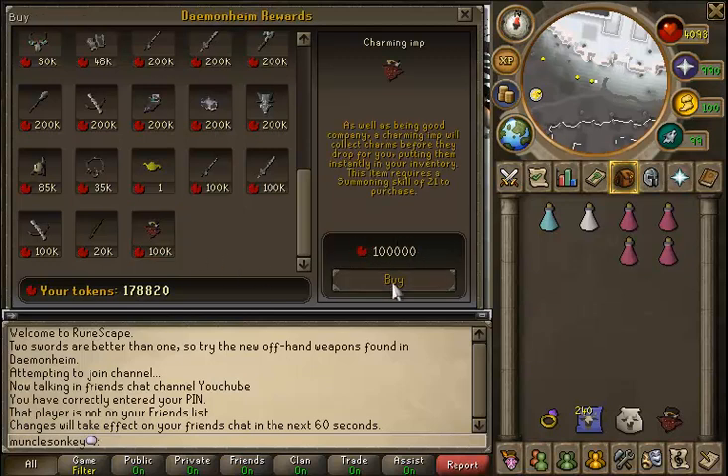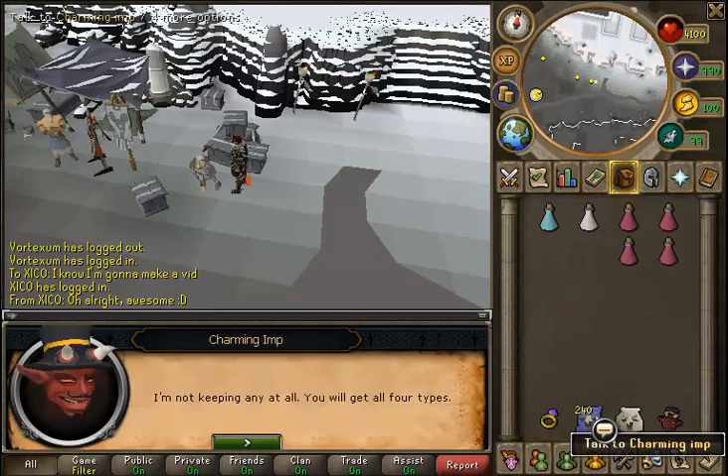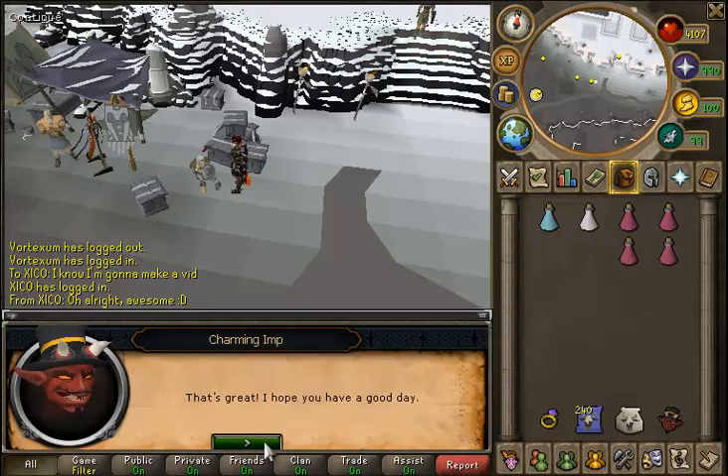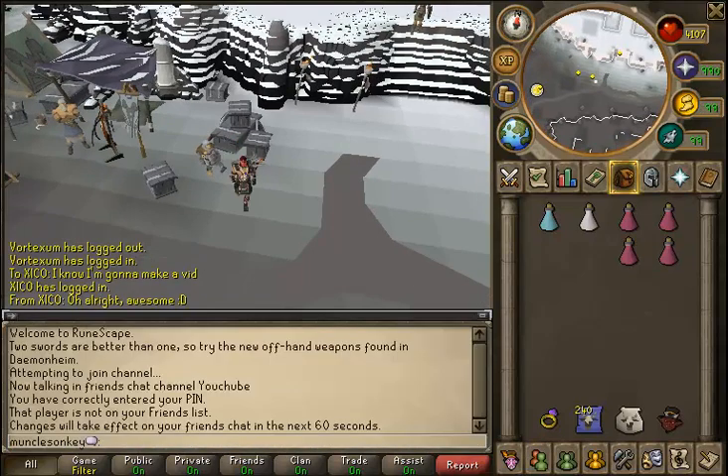You can buy this item, called the Charming Imp, from the Dungeoneering Shop for 100,000 tokens. You need 21 Summoning to be able to use it, but if you have at least 100k Dungeoneering tokens, you'll probably already have that level in Summoning.